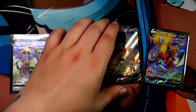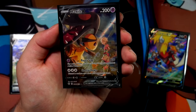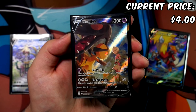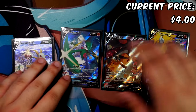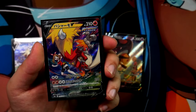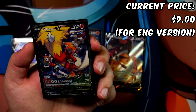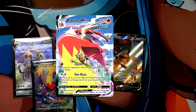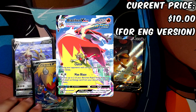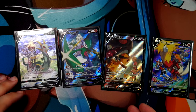The Mawile from Silver Tempest is sitting at $4.00 for a Near Mint copy — super, super cheap. The Blaziken V, also from Silver Tempest — just pretend this is an English copy, as the Japanese one is way too expensive — can be had in Near Mint for about $9.00. The Blaziken VMAX, also from Silver Tempest, can be had for just under $10.00. Both are great pickups. I really, really like these Trainer Gallery cards.